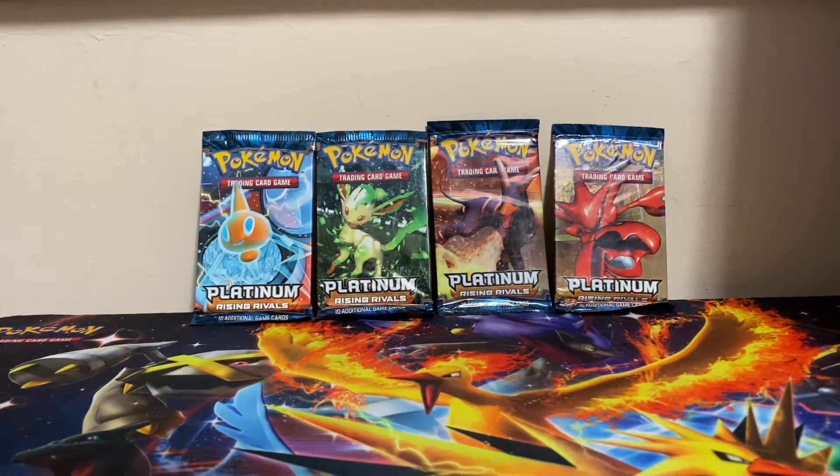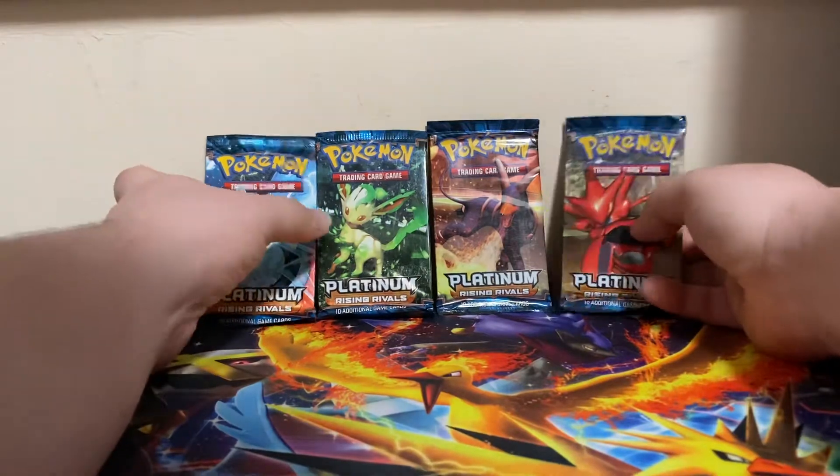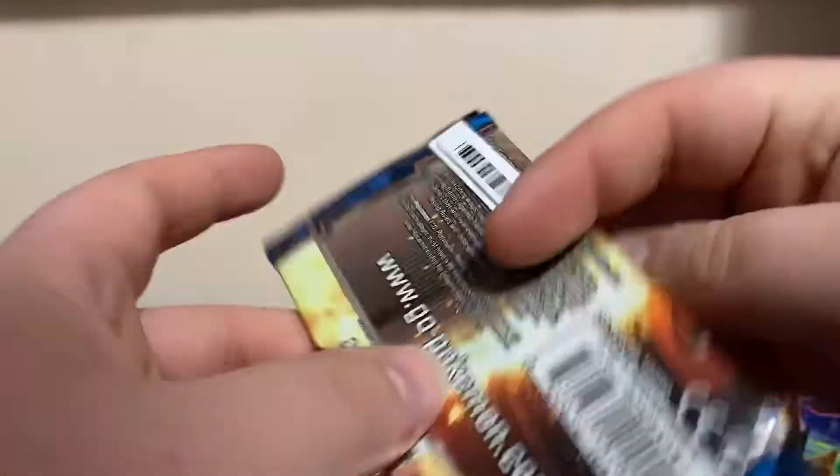What is up guys, Ogold1 here and today we are opening up an art set of Platinum Rising Rivals. These are, to my knowledge, unweighed. I think two of them have these little anti-theft strips — I think those are from back when they were in stores.